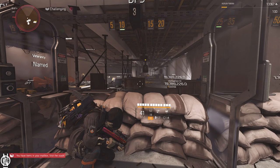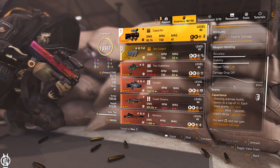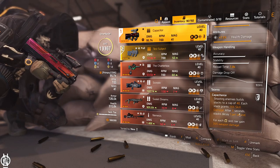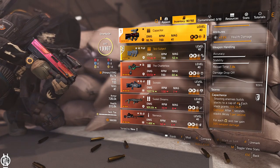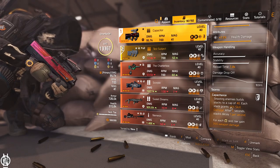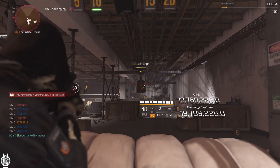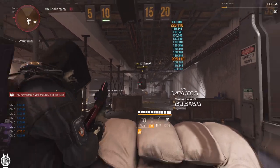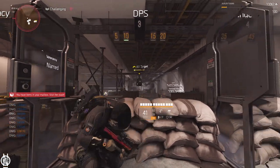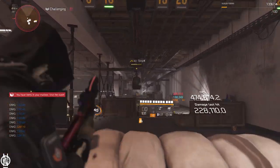The Capacitor works like this: shooting enemies builds stacks to a cap of 40, each stack gains 1.5% skill damage, and after five seconds stacks decay one per second. So you actually get 40 times 1.5% skill damage, which is 60% skill damage if you keep shooting enemies. You can see the stacks on the weapon - there's a zero and if you shoot an enemy it stacks up. Stack up on a mini tank, a dog, or a heavy that's standing still - you can even blind fire since most hits are pretty accurate on this weapon.